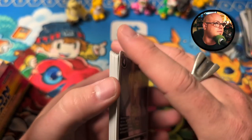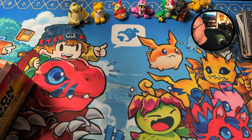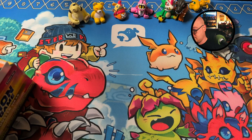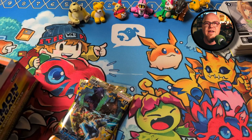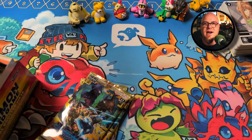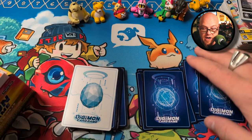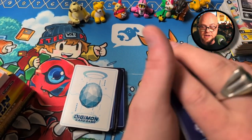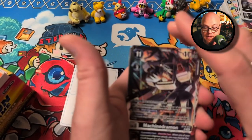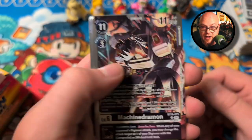Wizardmon X Antibody and Nina Amano — nice. I really like that format of opening cards; it kind of gets to the exciting stuff first, so I'm going to keep doing it that way. Let's check out the good stuff. Machinedramon — oh wow, that's really cool.